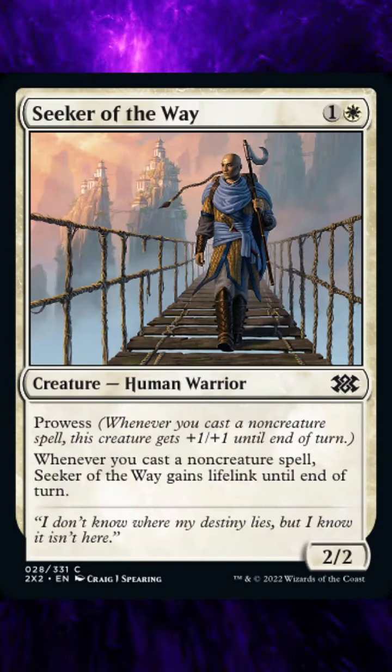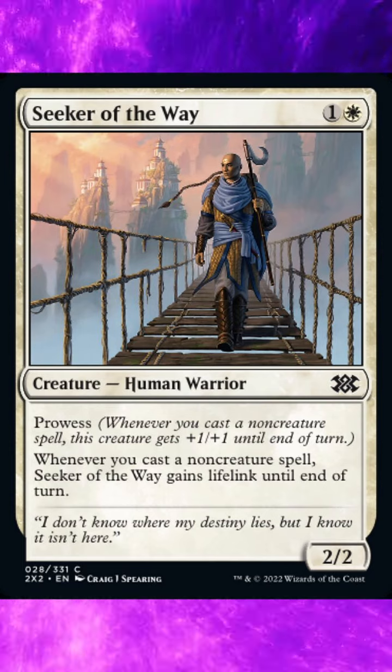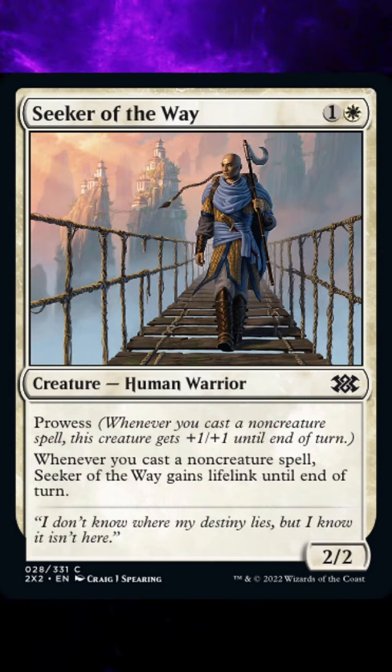Double Masters 2022, card number 28, Seeker of the Way. Current market value $0.06, with the foil variant going for $0.07.